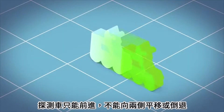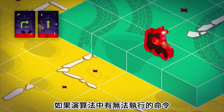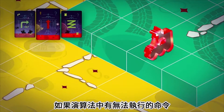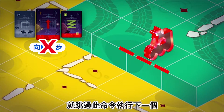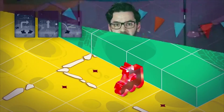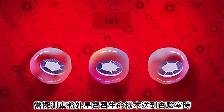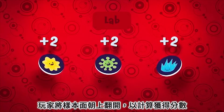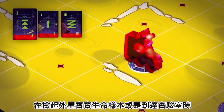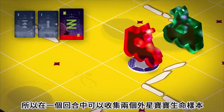The rovers can only go forward and cannot move sideways or backwards. If the algorithm contains a command that cannot be executed — for example, step forward when the rover is facing the wall or stands on a precipice — such a command is skipped and the rover moves to the subsequent command. The rover's maximum capacity is three life samples; after that, it has to unload them at the lab. There's no need to interrupt the algorithm if the rover picks up a life sample or reaches the lab, so with the right algorithm, the player can collect two life samples in one turn.